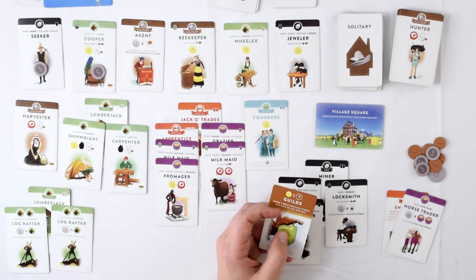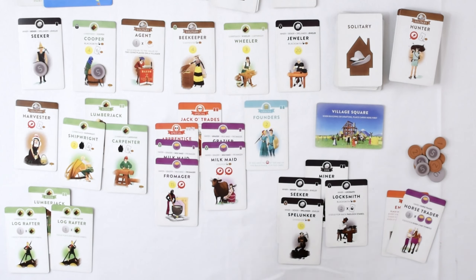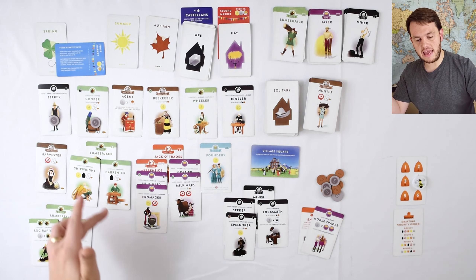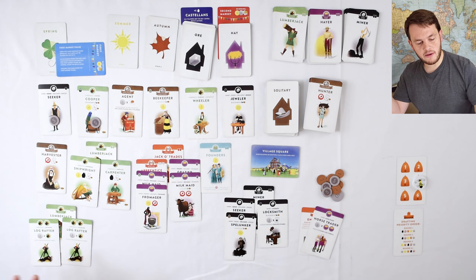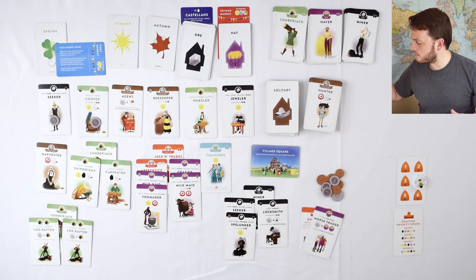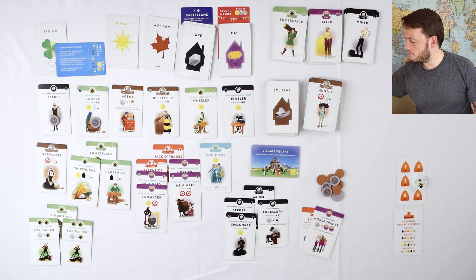So that's into that turn. We're going to activate Guilds — Guild says it's three coins for every symbol you have of any one suit. So I get to pick a suit and score three for each one. I have one, two, three, four, five, six, seven, eight wood symbols — these have doubles on them. So eight wood, I get three for each, that's 24 bonus points.